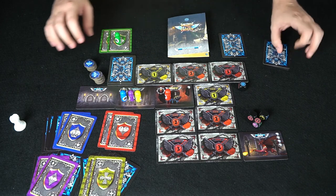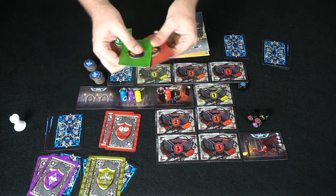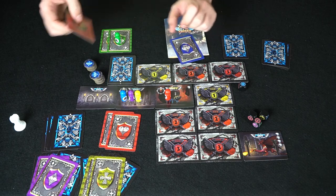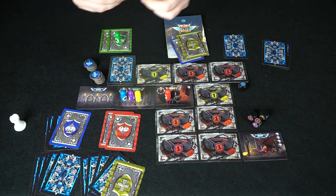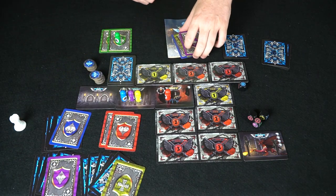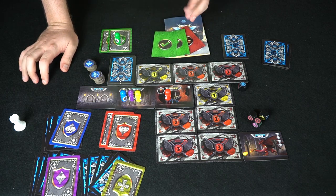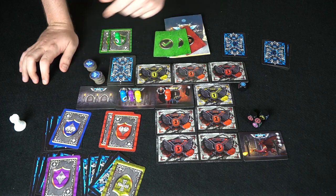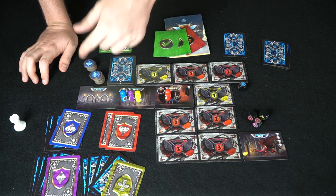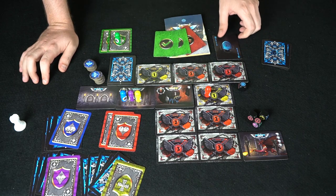Players look at their cards and vote — did he do it or not? After revealing: two said they'd pass, one said they wouldn't. Since I played my shield, I was successful and get to advance to the next round. This card gets discarded. Purple, who voted for me to fail, actually has to go backwards.